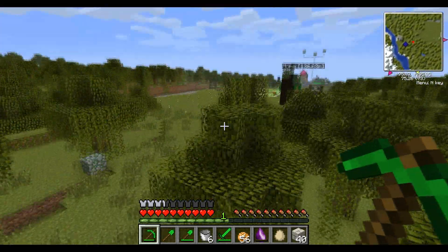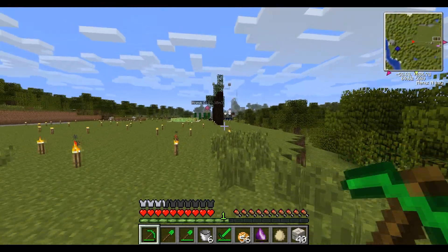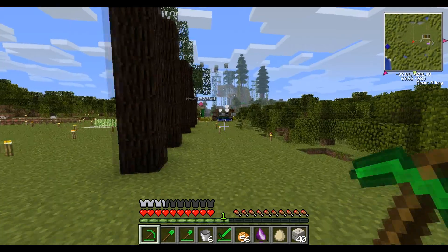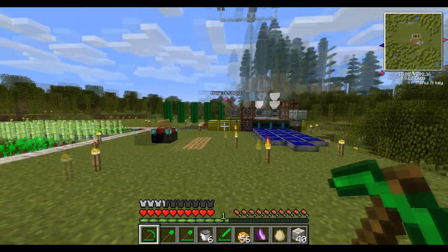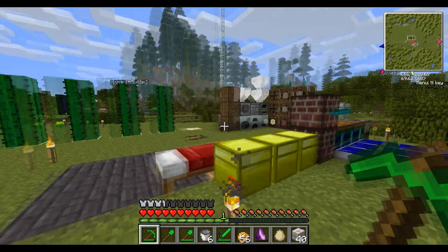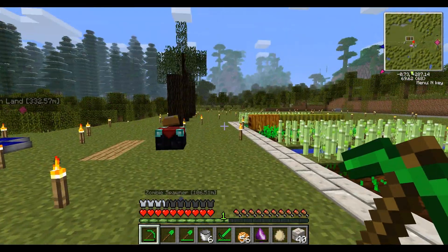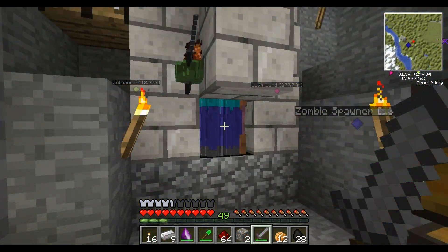I've just moved some things around. I got told that the energy for the electrical solar panels don't actually need the wires, and that's true — I've put them together like so. I've cleared out a little bit here, moved things around, and made some more chests. I'm going to get on with this zombie spawner and I'll get back to you when I've got a load to show you.